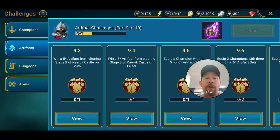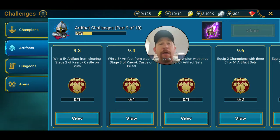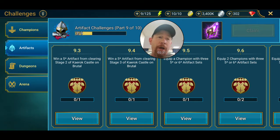The artifact challenges are something that if you forget to keep track of, you have to go back and waste energy to accomplish them - which is where I am right now. I don't recommend this. Keep them in mind; they don't have to be a top priority, but remember them so when you progress through the campaign you can tackle them at the same time. Right now I'm at 9 of 10 and I get a void shard as a reward - and I believe the 10 of 10 reward is actually a sacred shard. The 9 of 10 requirement is to win a five-star artifact from clearing stage two of Karak Castle on brutal.